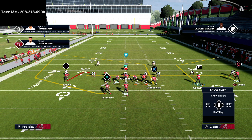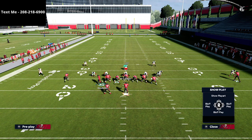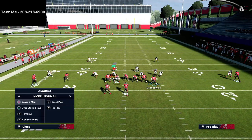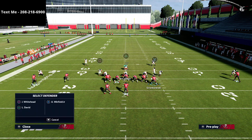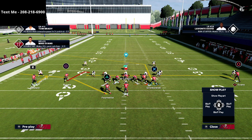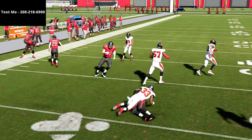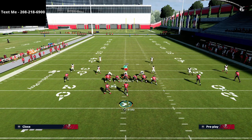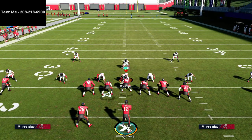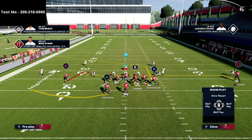For the R1 receiver, I like to put him on a hitch and then motion him over. As he's motioning over, I put my running back on either a table route or a simple flat route. We're going to snap the ball just as the receiver gets outside, and the reason I like that is because this hitch the square receiver is on is going to hold those yellow zones — they'll sit right on him.